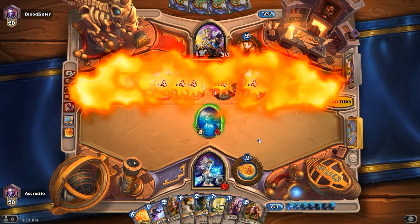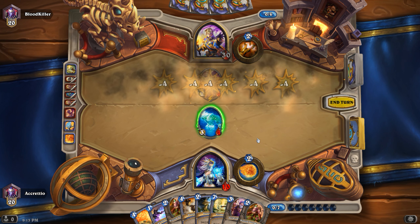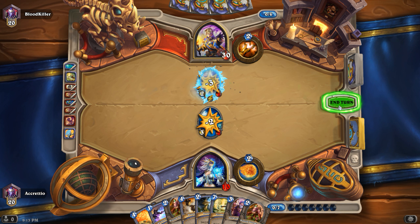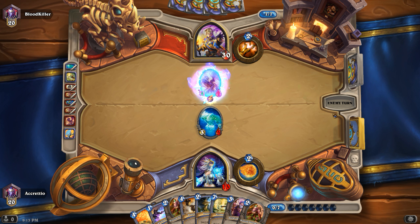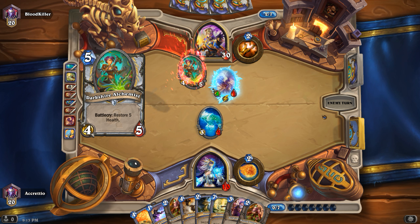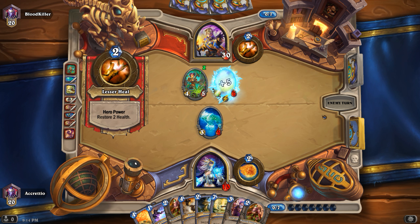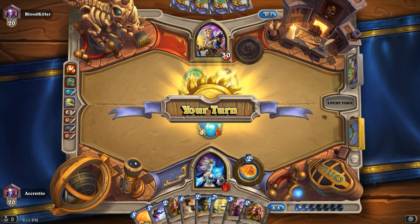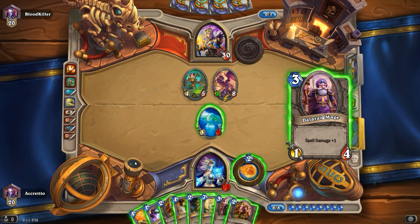I think he understood it and I don't have any way of killing that minion — but that's just life. I have to go for Flamestrike. Actually, let's just hit it — that freezes him. Even if the attack is doubled, I can Fireblast it. I can also Fireball it and put my minion in there.